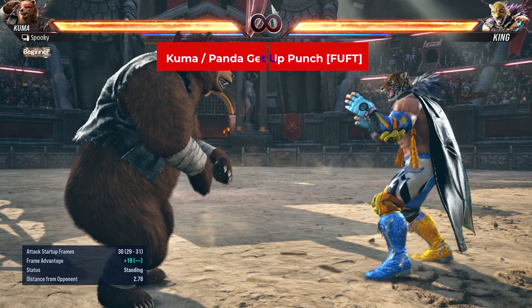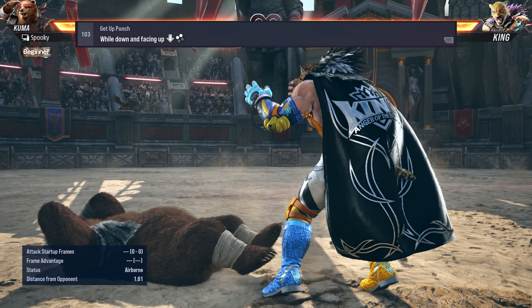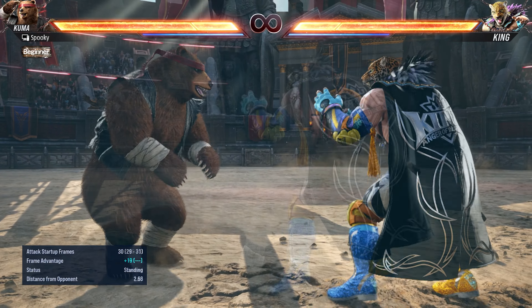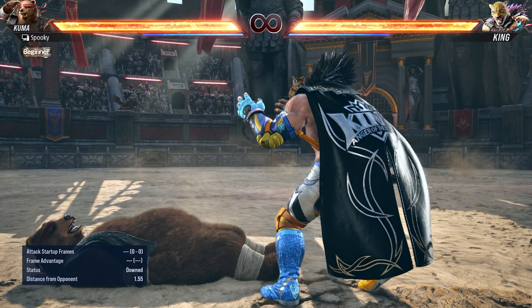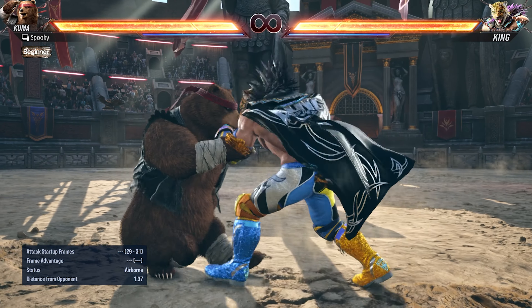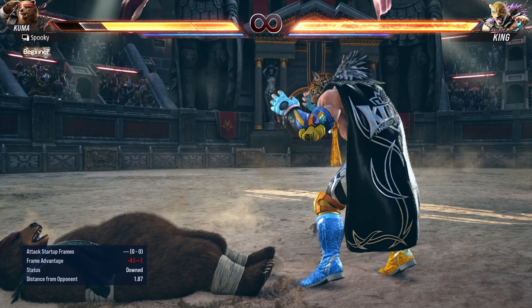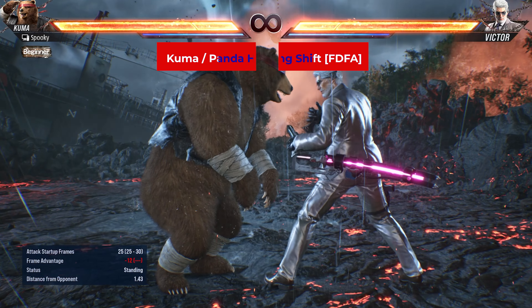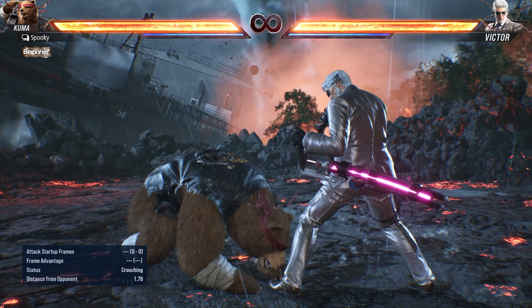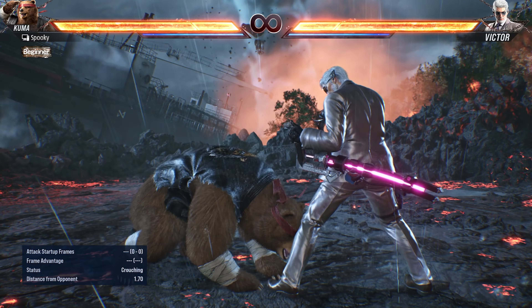That technique also covers the bear get-up punch — a mid that can only be performed while face-up feet-towards. It's very slow, starting at 29 frames, but is heavy plus frames on block and automatically transitions to bear sit stance for mix-up potential. However, it has very little range and lots of recovery, so creating a little space opens up the opportunities you need for big punishment. While face-down feet-away, bears can also use the hunting shift — press 3+4 to perform it and immediately access hunting bear attacks. This one is kind of slow but a good way to get back on your feet when the opponent is far away.